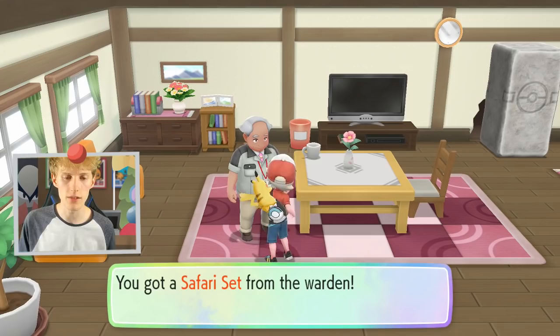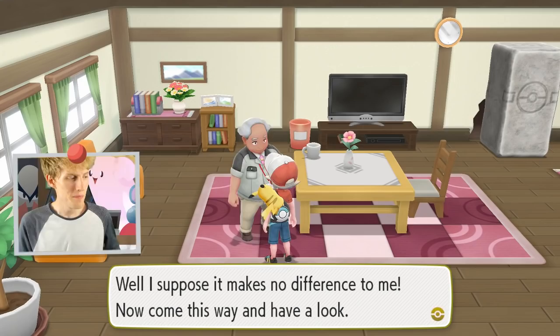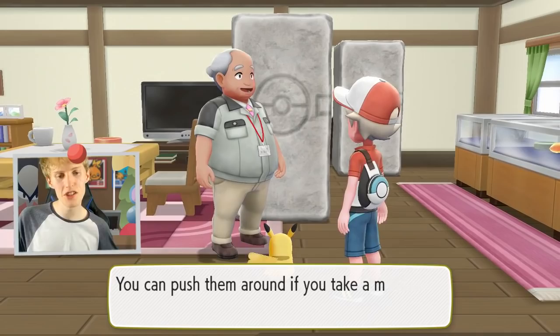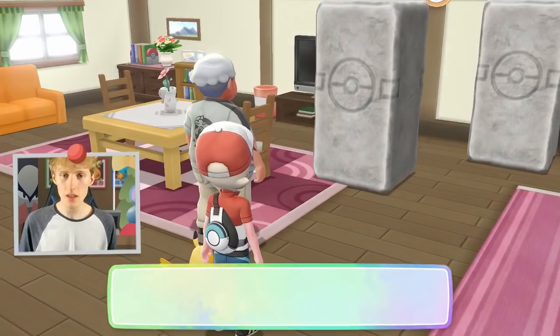And here he'll teach you something neat — a secret technique called Strong Push. That's the name of it, I just couldn't remember it, so I was trying to bide my time and come up with words for it. Like the Pikachu equivalent for Strength or something. Here we go, we get Strong Push. Very nice, so we are going to learn that.